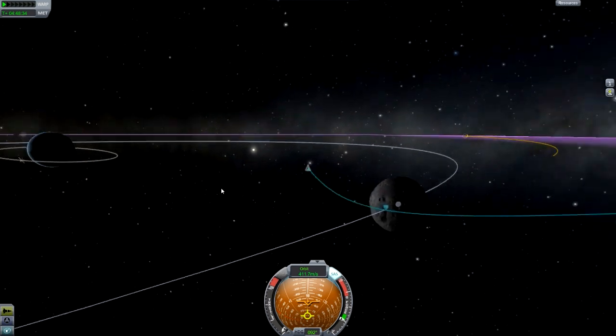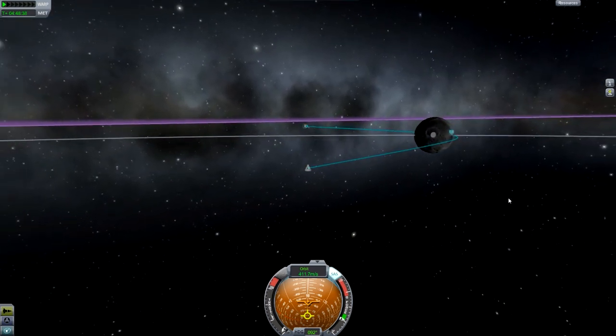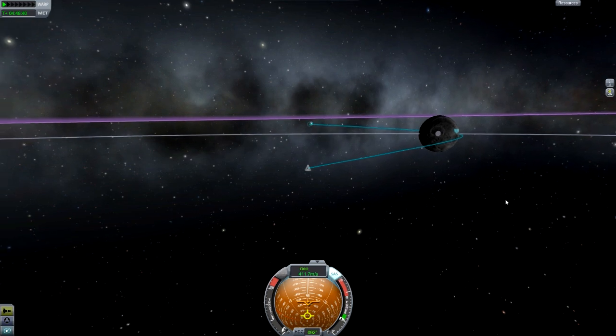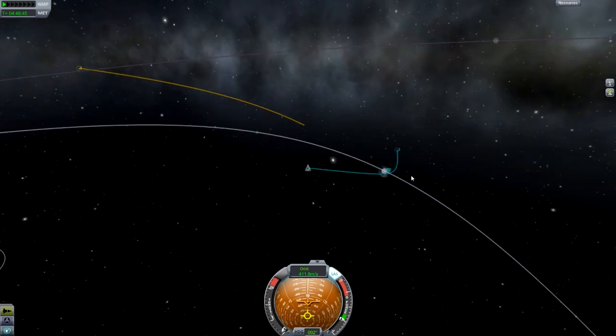For the moon I've gone for around 5km, that generally works quite well. You need to know how to set that up — if you don't, look at my other tutorials. I've just burnt straight from low Kerbin orbit to actually get into this position.